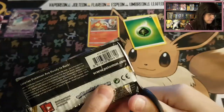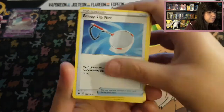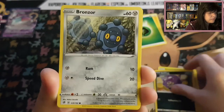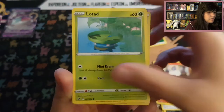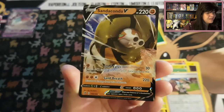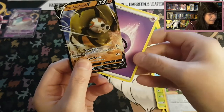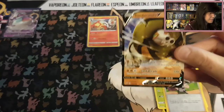Okay let's open up the last pack. Three from the back. And then we have a Scoop Up Net, Heracross, Electrode, Koffing, Bronzor, Toxel, Litwick, Lotad. We got a reverse Milo. And we're ending up with something special — it's a Sandaconda V! I don't think that I have a Sandaconda V, so that's good. And a Psychic Energy. With a code card. So we place this up in a sleeve again.